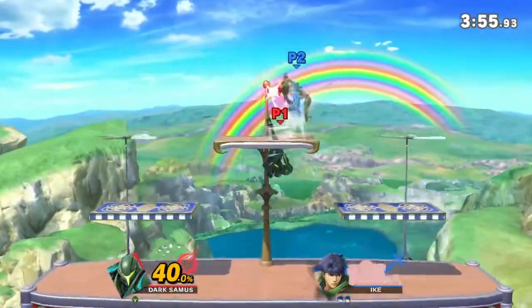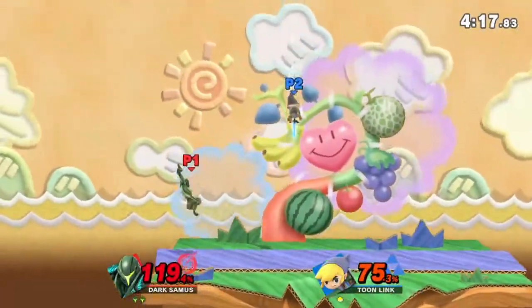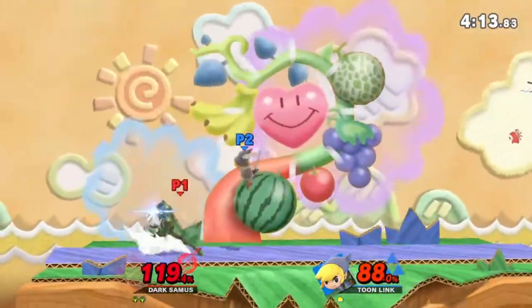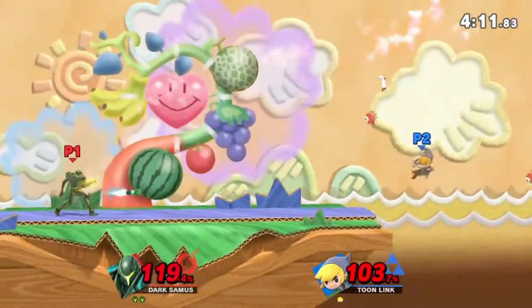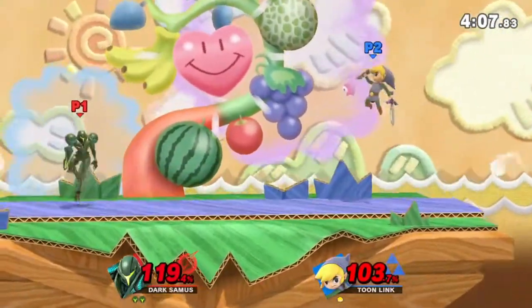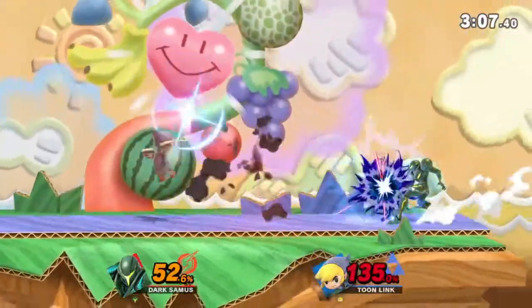Some of you are already in the comments typing: but Jay, what about full charge shot as a KO move, or Young Link's projectiles as combo starters and extenders? Obviously every projectile is different, but they can all be broken down into five different types based on the intent that you use them with: pokes, read shots, traps, setups, and spacing moves.